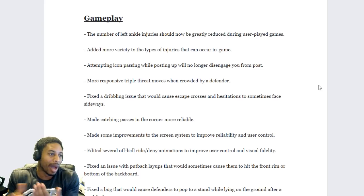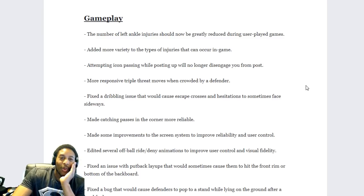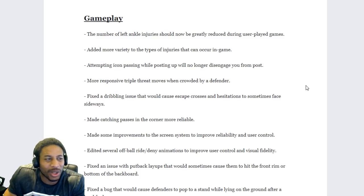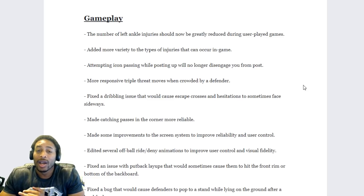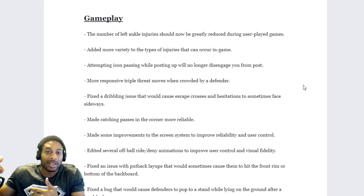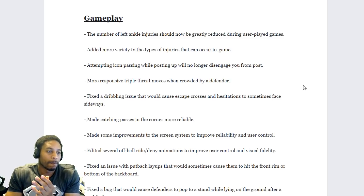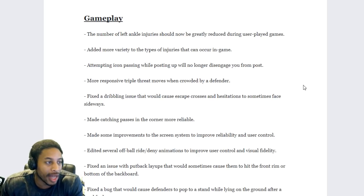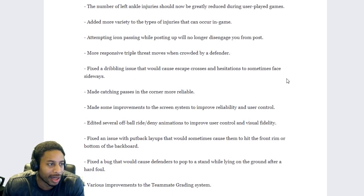The number of left ankle injuries should now be greatly reduced during user-played games. What? We're worried about left ankle injuries? We got a game where people can't even see what's going on half the time, it's dropping frames like mad, people can't get into parks — my dog Jay Fox is like 200 and 0 in his season and they say he's 4 and 10 — all these types of things, but don't worry guys, you won't get left ankle injuries anymore. Added more variety to the types of injuries that can occur in game.